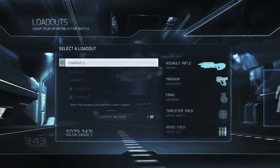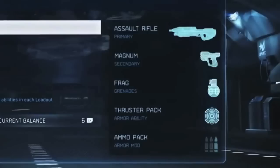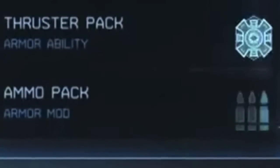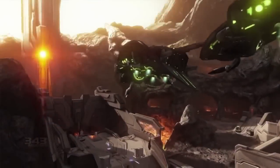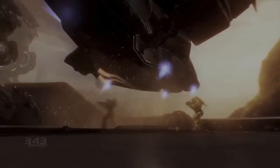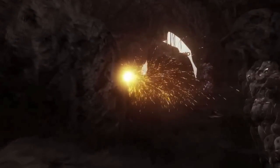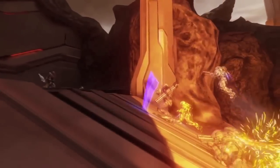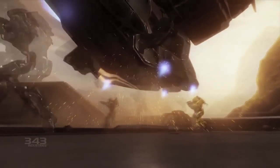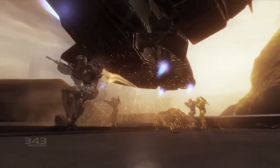If we rewind we can also see the number of other things that make up a loadout, including secondary weapon, grenade type, ability, and even extra ammo. The thing that caught my eye is probably the thruster pack, as there was a bit of speculation on whether it was going to be a thruster pack or an actual jetpack. In the footage in this trailer we see a player obviously using the thruster pack — it doesn't really lift him off the ground that much and it emits these big bright yellow sparks.